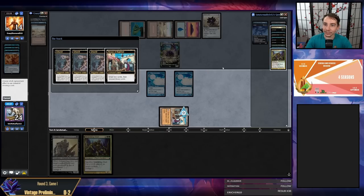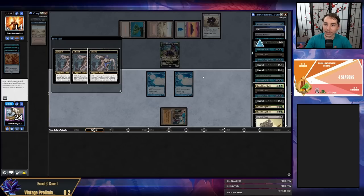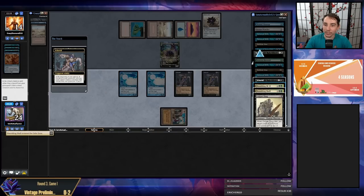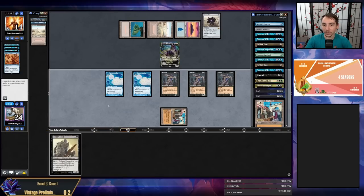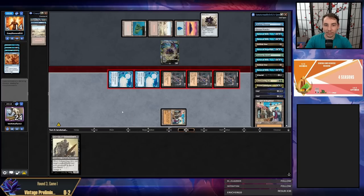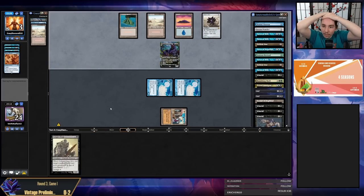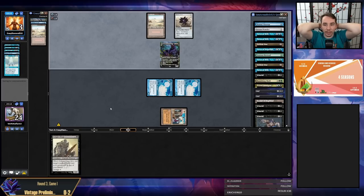Dredge three, dredge three, put all these in my yard. I don't have a lot of black creatures so I get rid of Grief, a Shambling Shell, and a Shambling Shell, then dredge four — got a bunch more Griefs. I definitely made a mistake there. Not sure how much that mistake really matters but I might run out of black cards for Ichorid. My opponent went down to three though — they can Dress Down at end step with Lurrus which turns off all my Ichorids, but they'll probably die to Creeping Chills at that point.